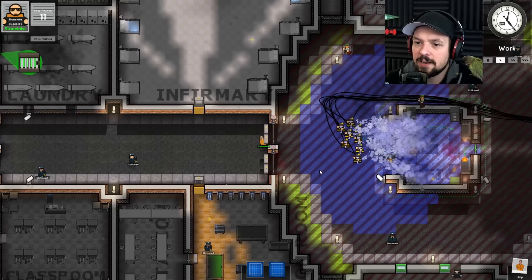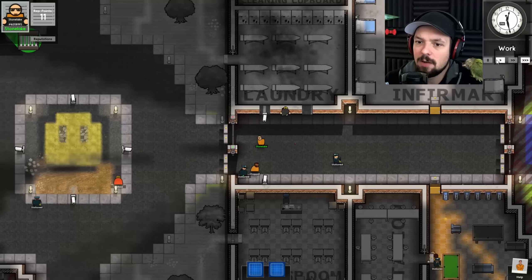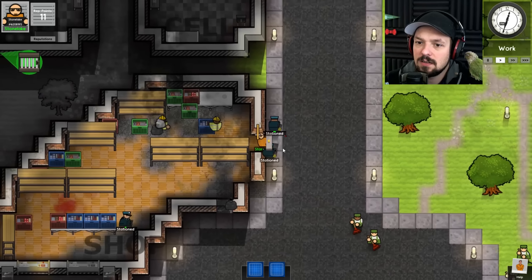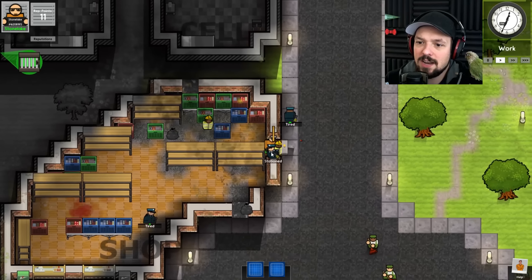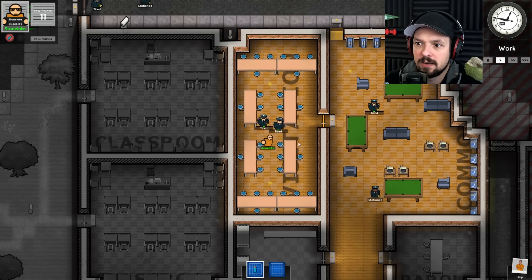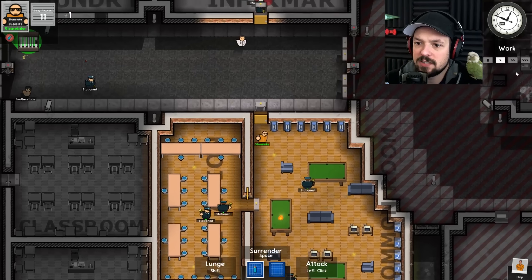They got that under control. Good for them. What about the shop? Is that thing still on fire? Nope, it's not. How is that not on fire anymore? Give me a lighter. I'm not done. I'm nowhere near done. That's what I think about your billiard table.